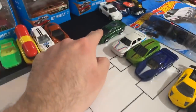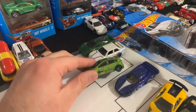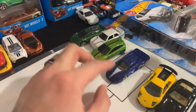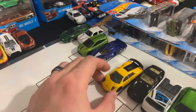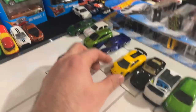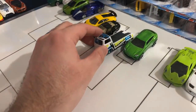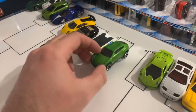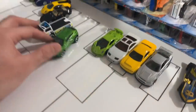So we've got the Jaguar XJ220, a BMW M3, the Focus RS — brand new one, we just opened that up. We've got the Maserati MC12, the Murcielago SV — my favorite Hot Wheels car of all time. We've got the Ferrari 250 GTO, the Volkswagen T2 pickup, the Lamborghini RS, and the Lamborghini Sesto Elemental. Lots of Lambos!